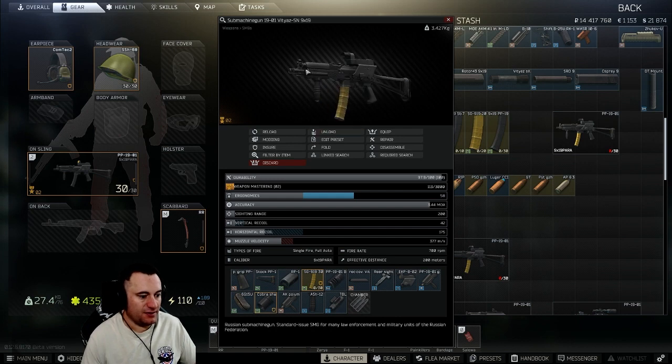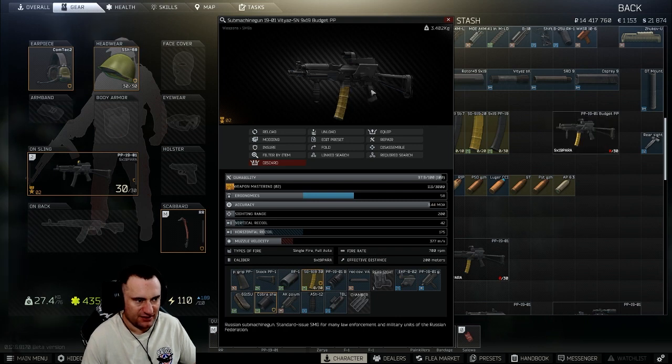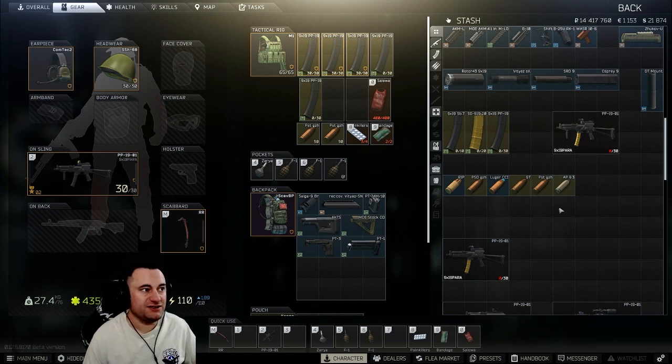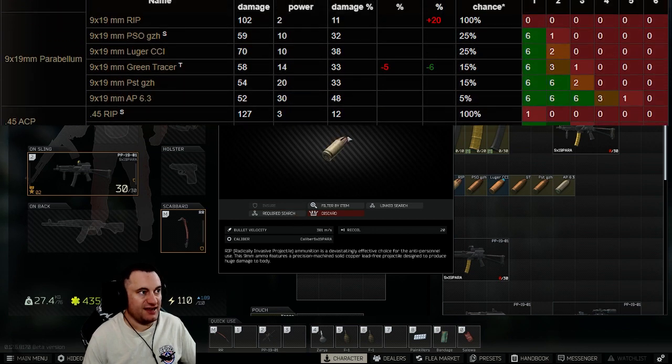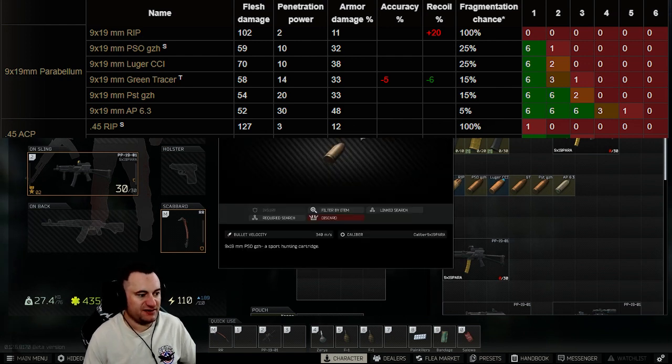Now you have a complete firearm. Next we'll talk ammo. I have these ordered from lowest to highest penetration. First up is RIP ammo — highest damage at 102, but only 2 penetration. This is for legs and arms only; it will do zero damage to anybody wearing any armor. Next is the PSO GZh you'll find on scavs — it's an okay flesh round but almost no penetration at 10, so you'll get through level one armor but that's it.